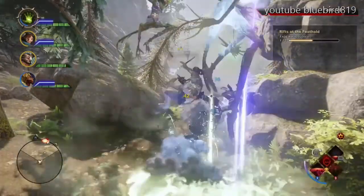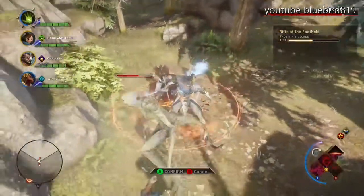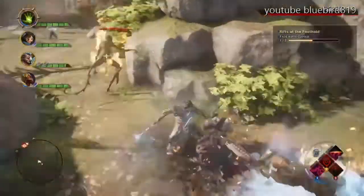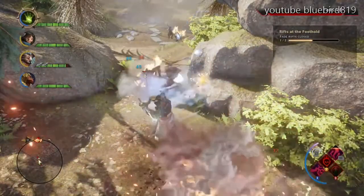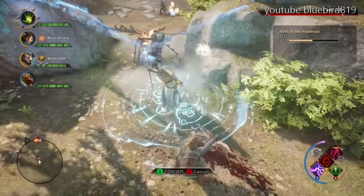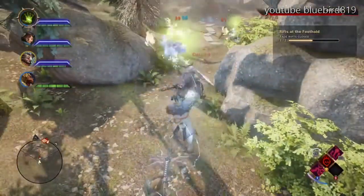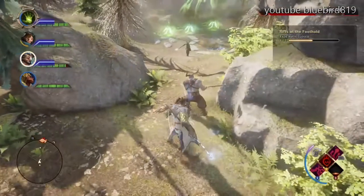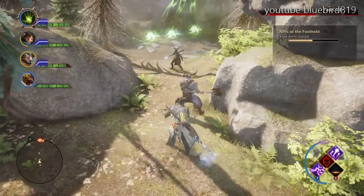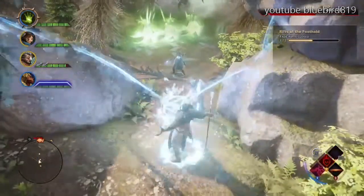When closing the Fade Rift I would keep your distance. All of these creatures that I call screamers will come to you anyway. To stop their screecher attack you can use one of your bigger attacks. I use my electricity strike, and because it shocks them it will stop their screaming attack, which can actually take quite a lot of damage off you on Nightmare difficulty — it can reduce your health to half.